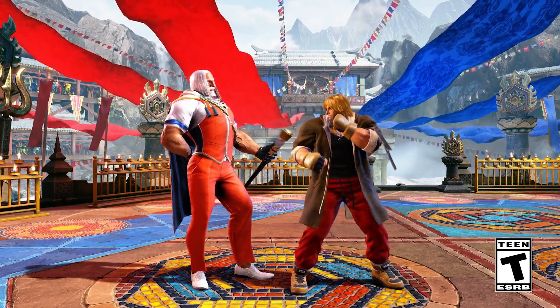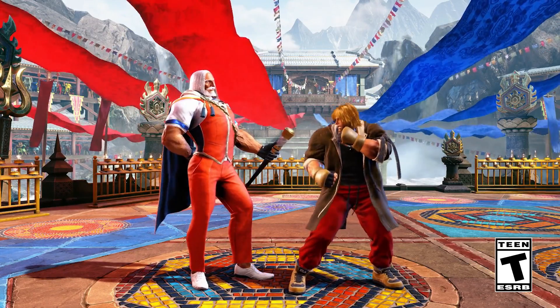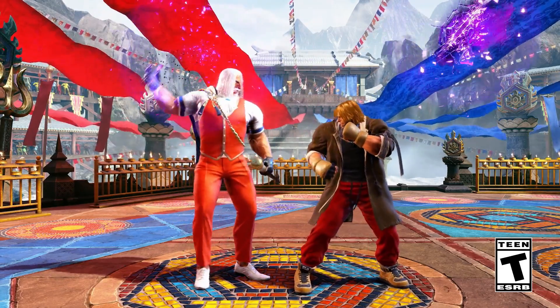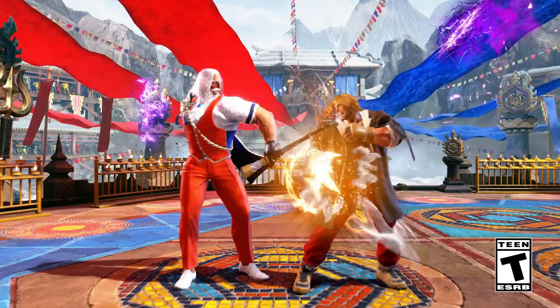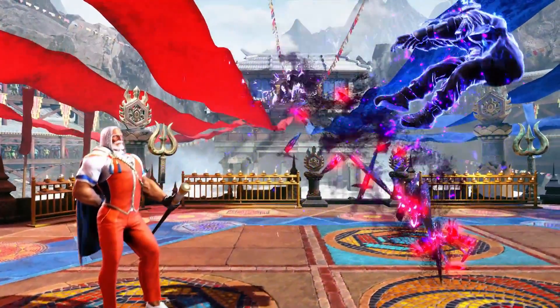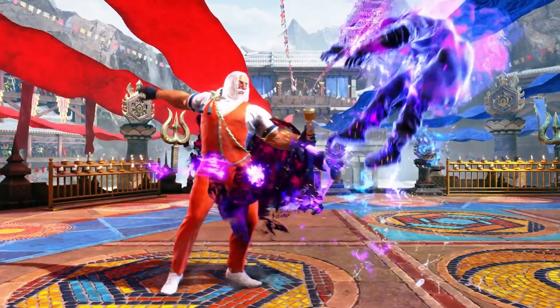First up, and this one seems super core to the character, is the reality tear. Now we don't have proper names for these moves yet, so this is just what I'm calling it. He places it on the screen, and the most basic option is if you just let it rock, eventually it explodes on its own and shoots out this kind of dagger — this pillar — and smacks you across the face.